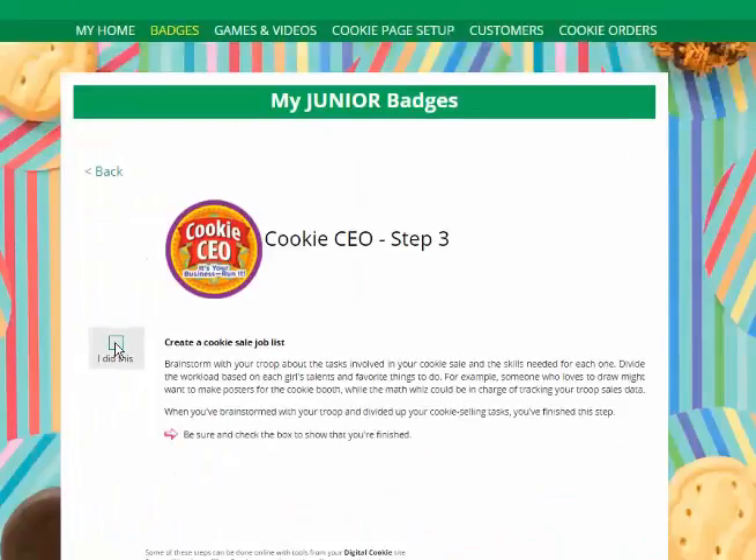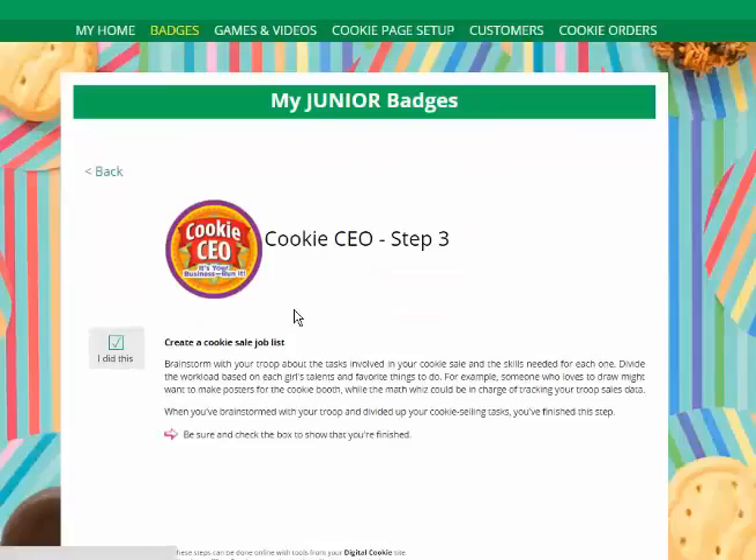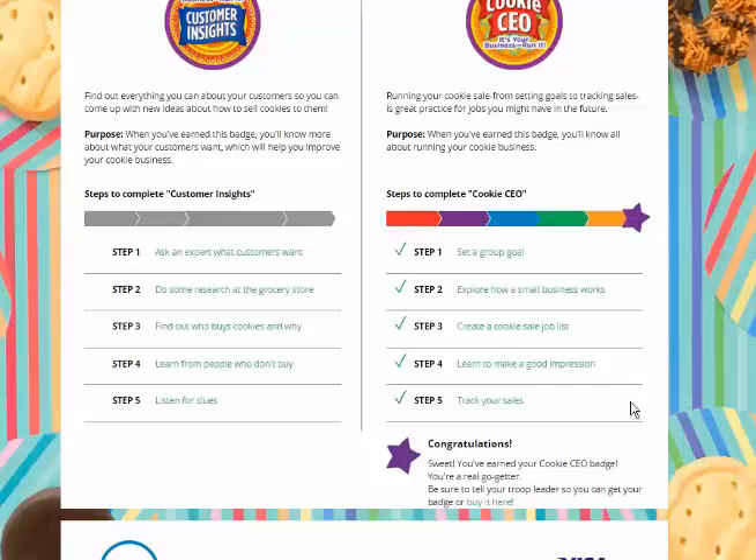As she gets ready to complete her final step in earning the badge, she'll get a message confirming that she has completed all five of those steps. If so, she clicks 'Yes, I did this step.' When she's completed all of her steps she'll see her success bar colored in completely with a purple star at the end, all her steps completed with a check mark, and a congratulations message.